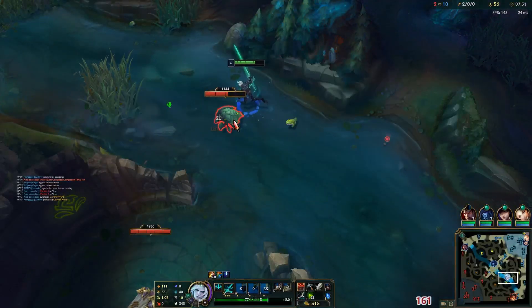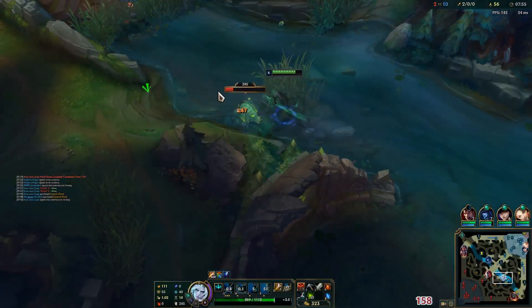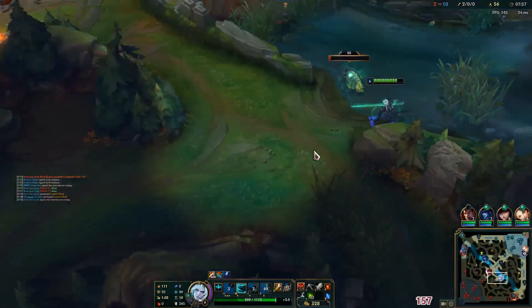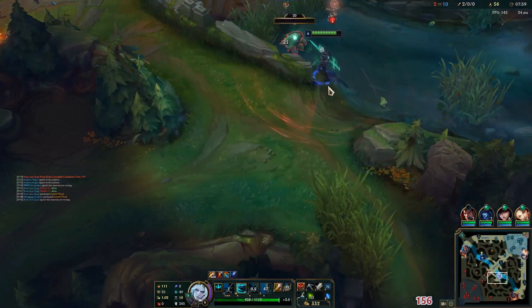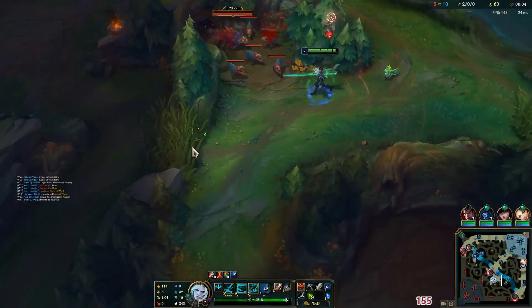What I'm going to do in the meantime is look for the scuttle crab, which will help me with a bit more tempo and a larger lead. I just need to hit it one more time. Okay, level seven, and we don't quite know where Yi is yet.